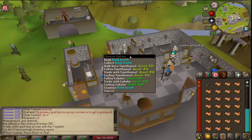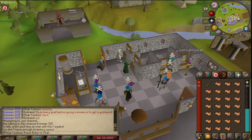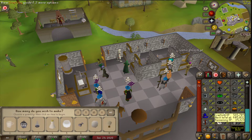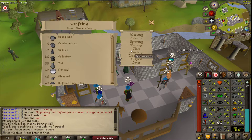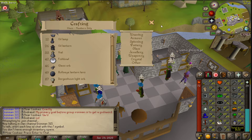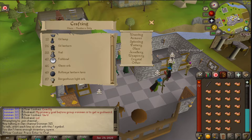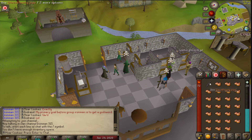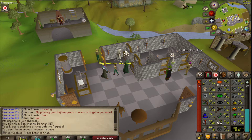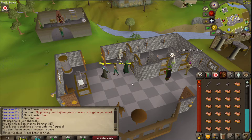Use the glass blowing pipe on the molten glass and make the highest level item you can if you're just going for crafting XP. Once you get to level 46, I would recommend always making glass orbs — don't bother with the lower ones unless you're purely going for XP. Glass orbs are better because you'll need them later for enchanting battle staves, which give great crafting XP.